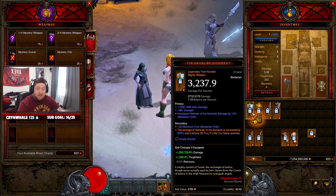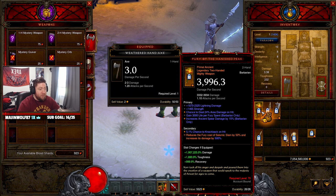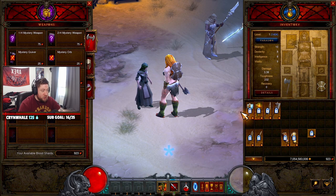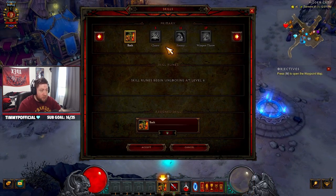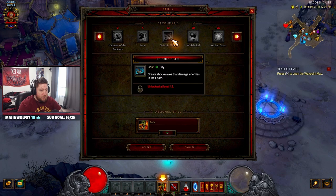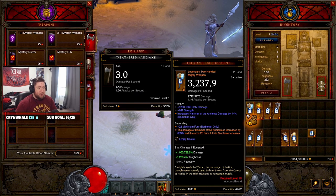With two-handed mighty weapons you have four really good options that will propel you all the way to 70 no problem. The first is the Gavel of Judgment — Hammer of the Ancients gets up to 800% increased damage, as you can see on screen. The second is Fury of the Vanquished Peak, which reduces the fury cost of Seismic Slam and increases its damage by 500%. You get Seismic Slam at level 12 and Hammer of the Ancients at level 2, so both of those are very, very good options.